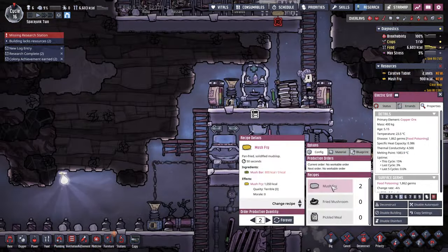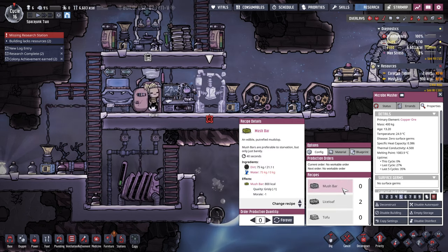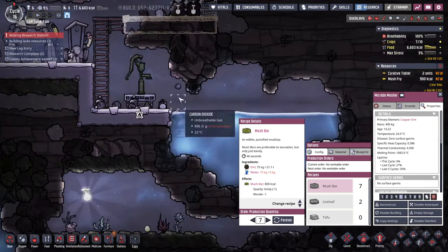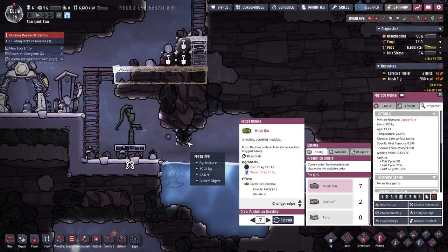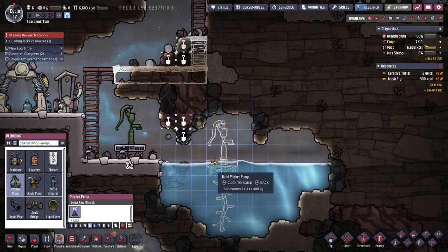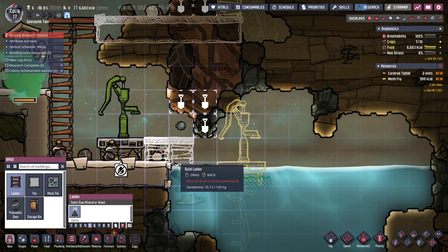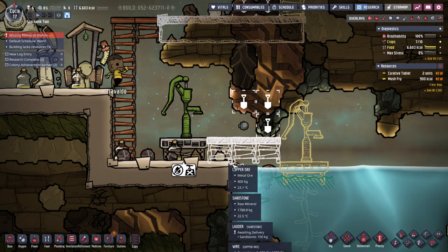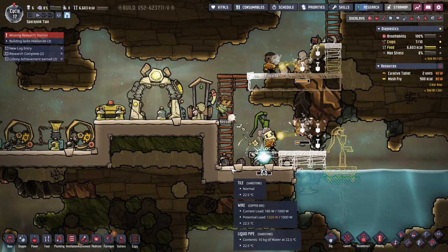This is getting tragic over here — we need to deconstruct these bunks. I tried to wall this off but that doesn't work. Let's deconstruct this wall and maybe do stuff up here. They need food now — maybe we should make some tiling over there to get to that. Have a duplicate eat any cooked meal prepared in an electric grill — finally they ate some. We need mush bars to make the mush fry. Is that really worth it? We'll make more mush bars, but we need more water, so we need to move that pitcher pump in.